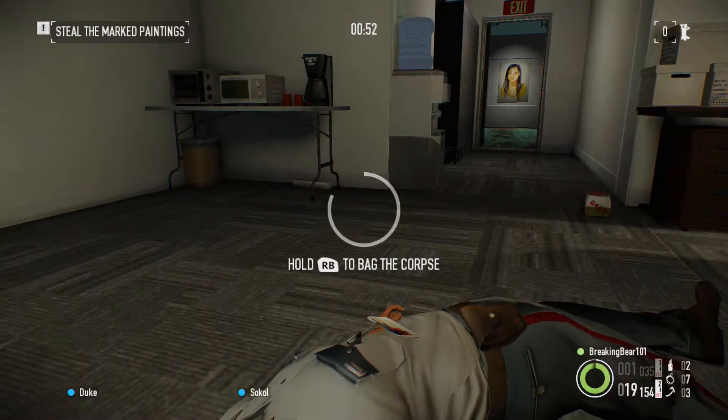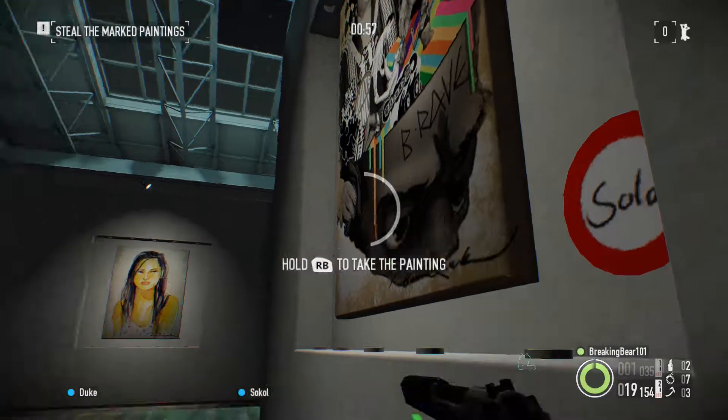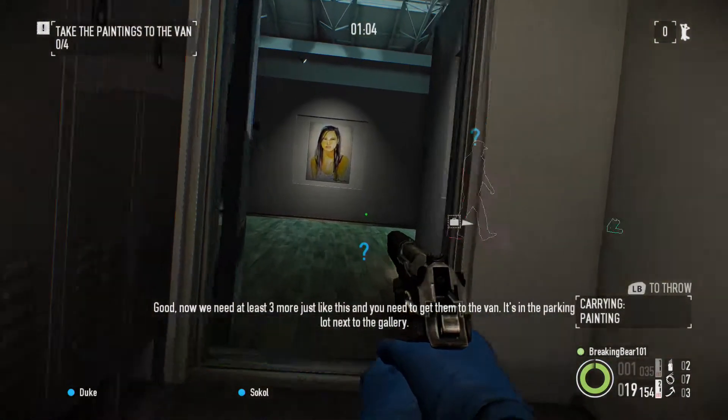Okay, that's it. Good. Now we need at least three more just like this and you need to get them to the van. It's in the parking lot next to the gallery.